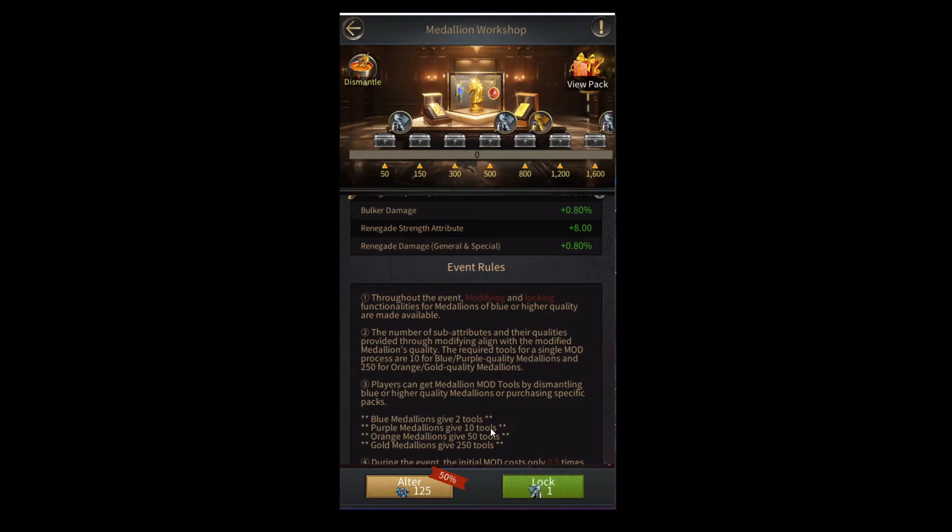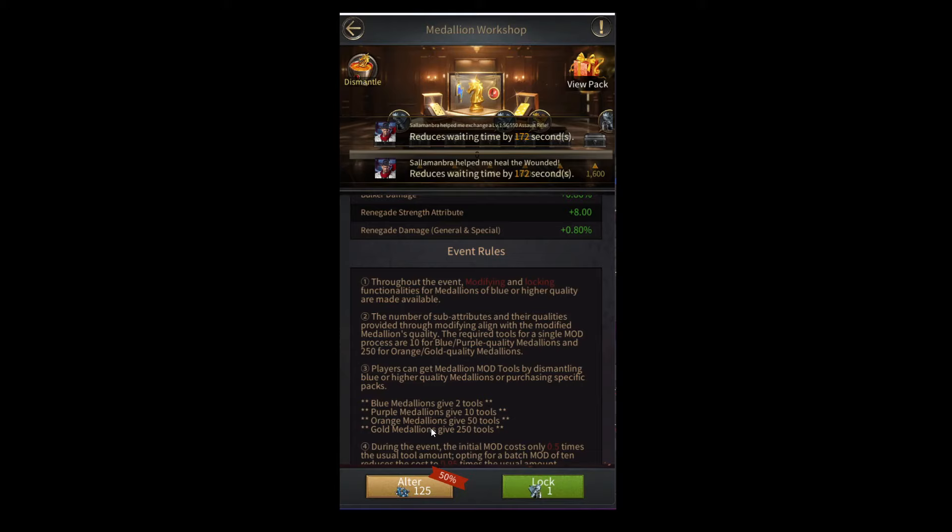Also, looking at the modification cost using golden medallions, you need one golden medallion to do one modification on an orange or golden medallion with no 50% discount. With the 50% discount, you'll be able to do two modifications. However, since you can only get the discount on the first modification, you'll basically only be able to do one modification this event.